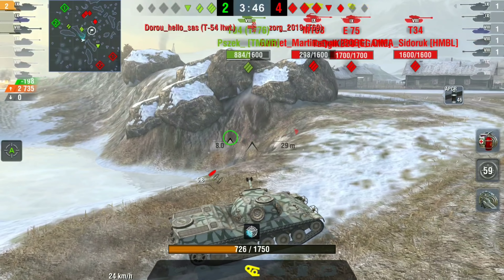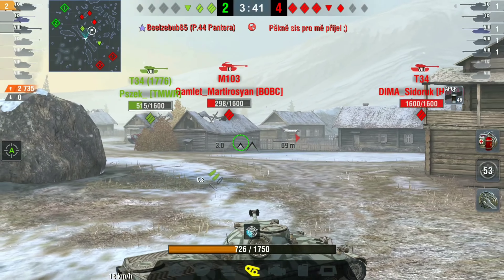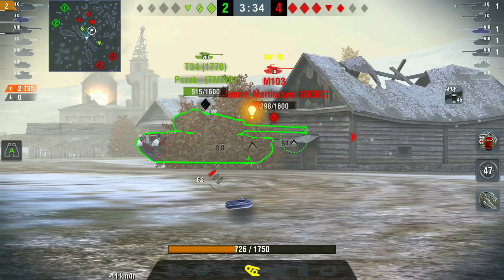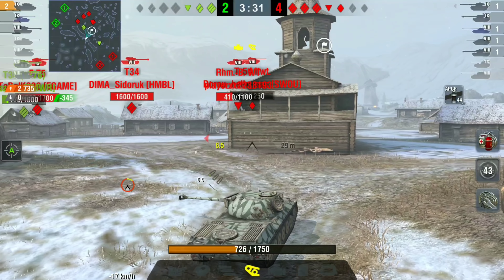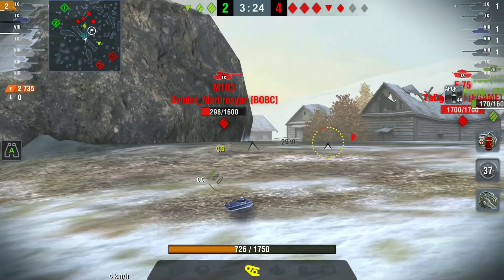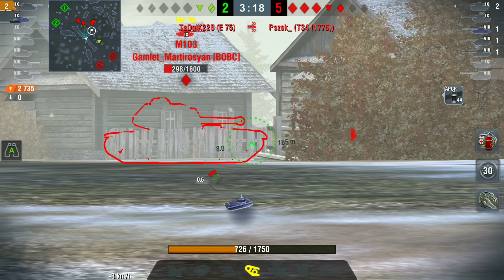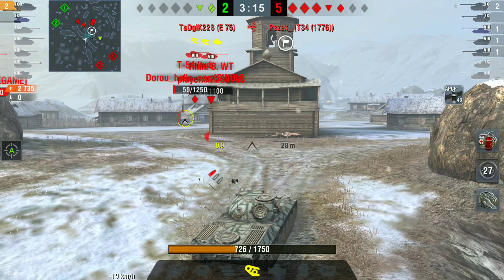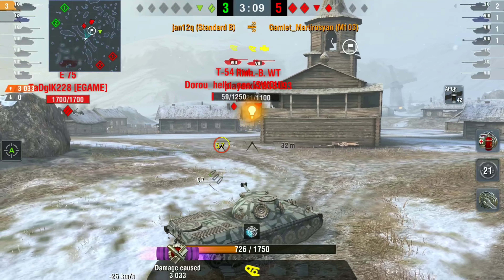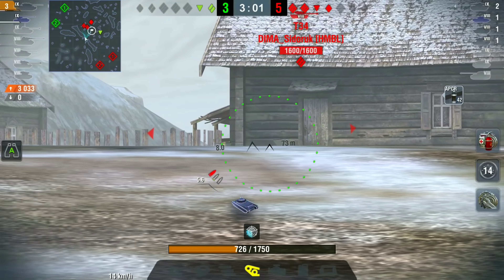He gets the track again — how unlucky has his RNG been. Eventually he takes out the Pantera. He's now on 700 hit points, 2700 damage, and it's three against five with some low-HP tanks. He misses the first shot on the M103, misses the second shot too, leaving him with no shells in the magazine. His T34 teammate dies quickly and it becomes two versus five.